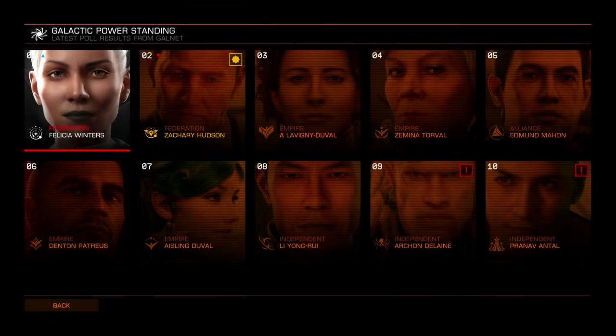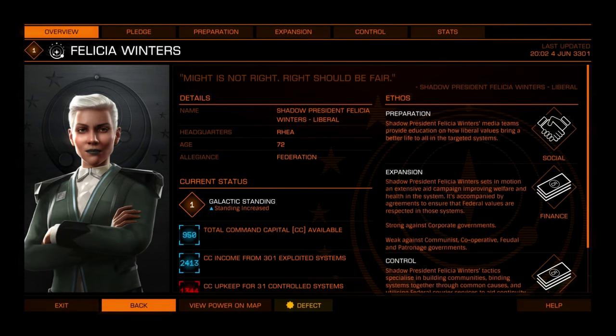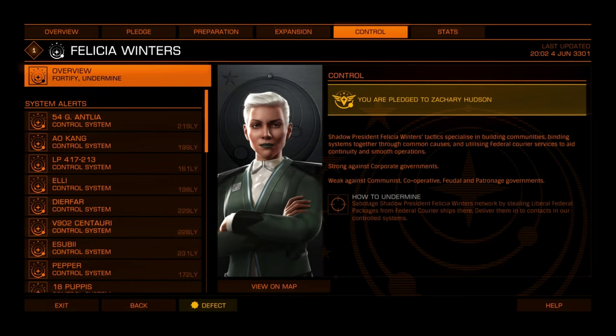As well as fortifying, you can also attempt to undermine rival powers' systems. If successful, this will cause upkeep to cost more for one cycle, thus lowering their overall profit. If both fortification and undermining succeed during a cycle, they cancel each other out.